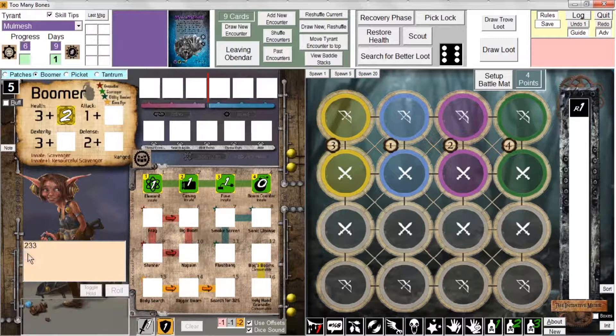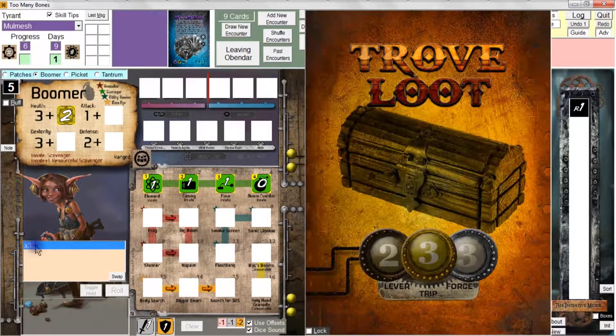Of course, it's still locked at two, three, three. If you've cracked one of the locks through the pick lock action — and we'll talk more about that when we get into the recovery phase — you'll see it viewed like this: X3-3, indicating that you've cracked one of the locks. To indicate that you've cracked one of the locks, hold down the control key and left-click to open one of the locks.